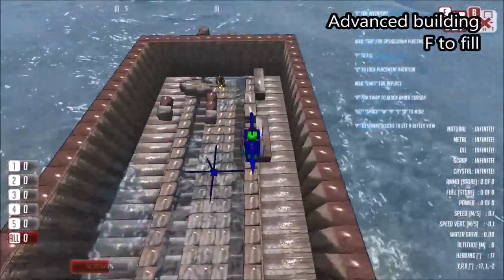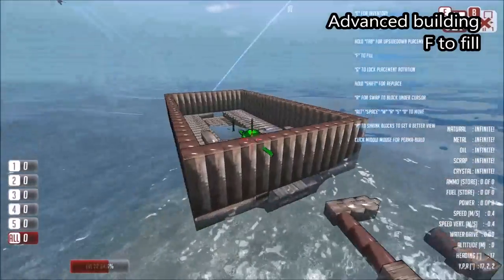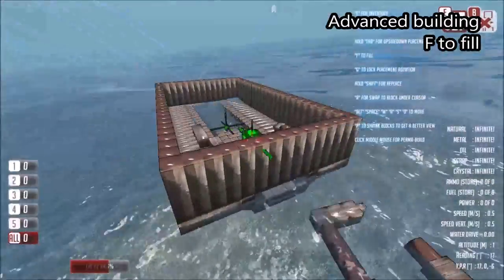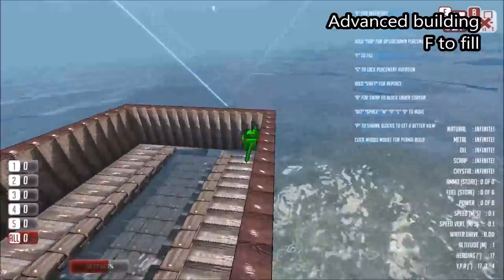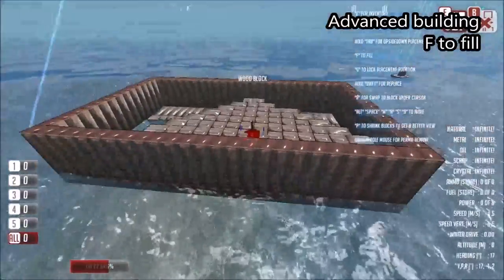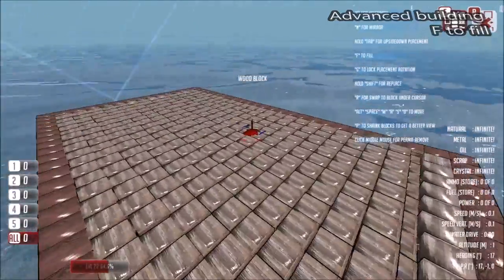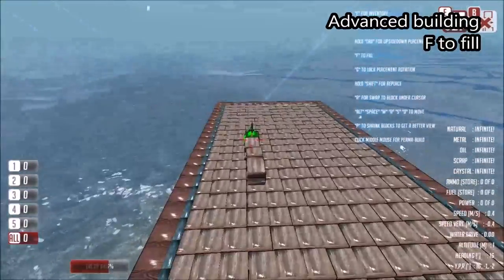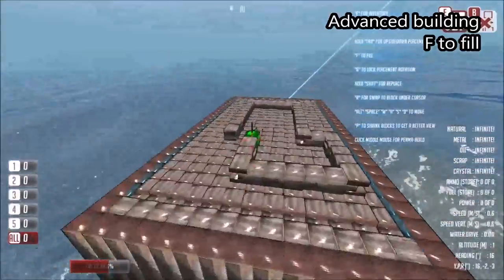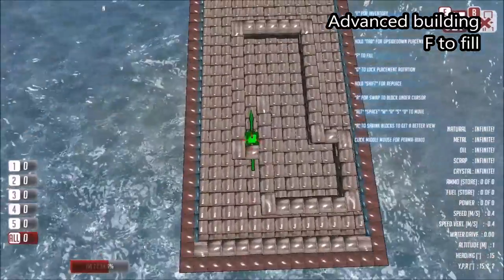One final thing we can do, which is only possible when we've got our 1x1x1 block selected, is fill. To fill, we get an enclosed space — as you can see we've got a ring all the way around the outside — then we look into that ring and press F. That will fill the entire area with blocks. You can actually fill any shape you want.